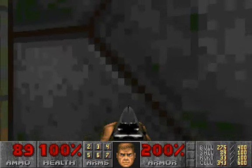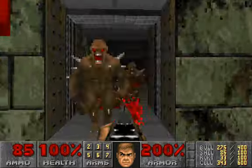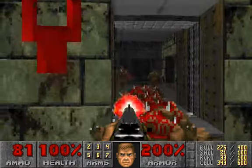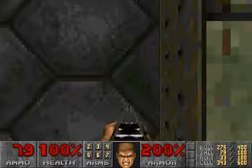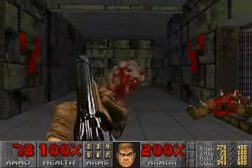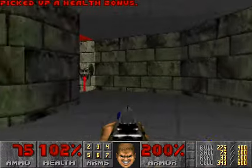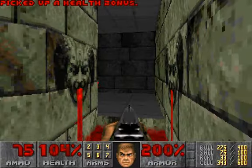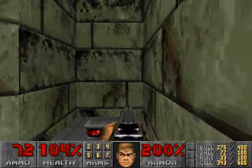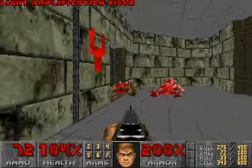There's a secret right there but we're going to fight the imps in this room first. I'm trying my best to keep my armor at a good percentage, and I'm going to try and keep my health at a decent level too. Blast this pinky pig demon in the face, grab some more health which makes it 104. There's our first secret — light amplification goggles. These are the only light amplification goggles in this level, actually.